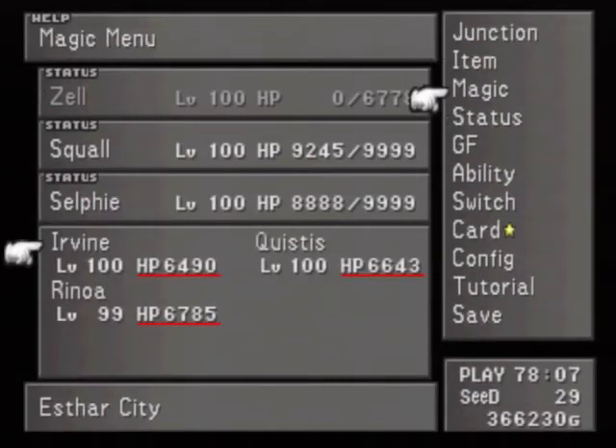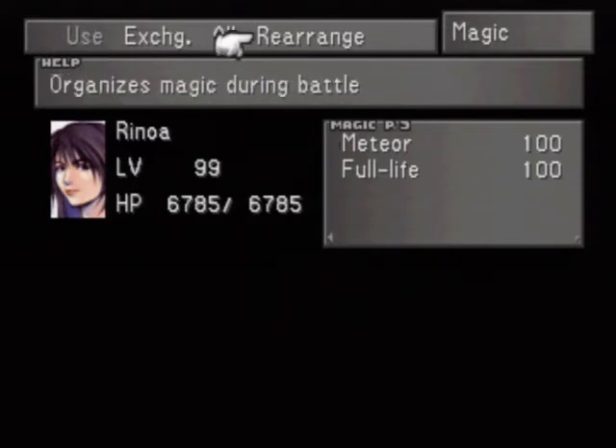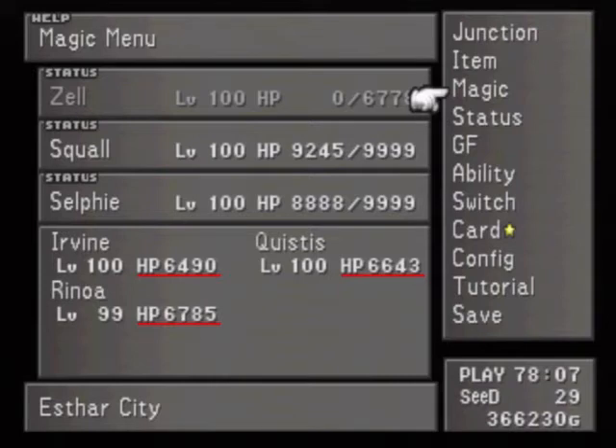Rinoa officially has her very own set of Angel Wing magic. Obviously you can swap Meteor out for whatever spell you want her to cast — basically nine spells she doesn't cast plus one that you do want her to cast.